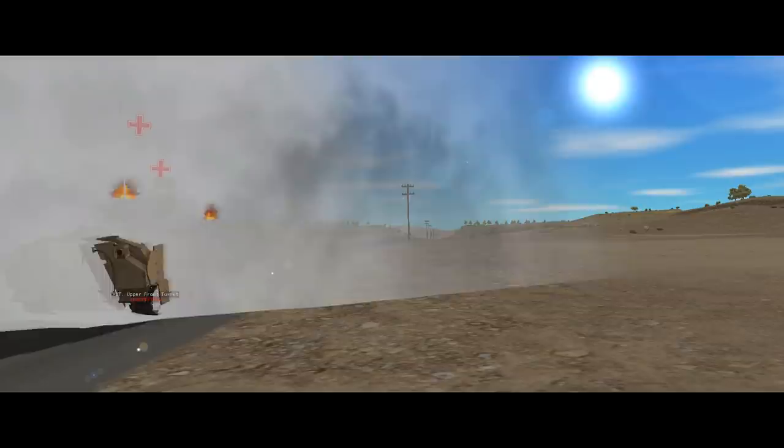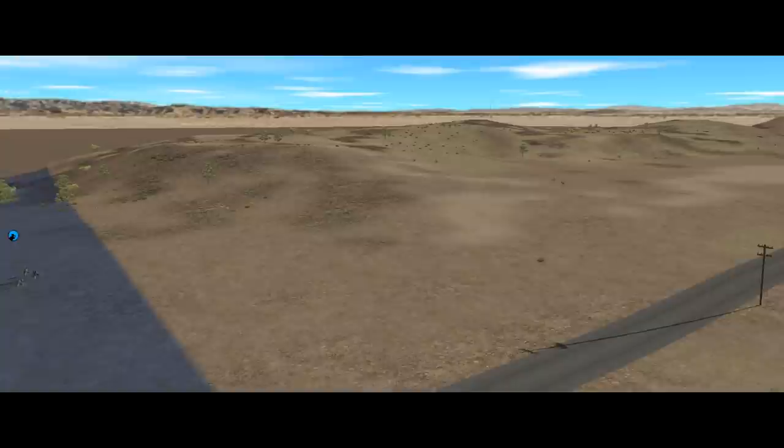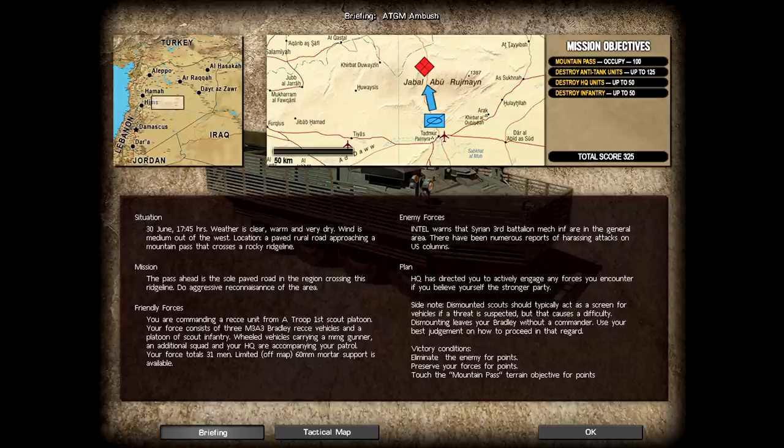Welcome back to Combat Mission Shock Force 2 where we're going to have a go at the ATGM ambush scenario and hopefully build on the firefight series in the Bradley unit guide a little bit. For this mission we have a non-standard US armoured cavalry scout platoon and our job is to do some aggressive reconnaissance up this road towards the mountains. This is the only paved road in the area so we can expect the enemy, who are apparently Syrian 3rd Battalion Mech infantry, to at least be watching it and given the title of the mission I think we can safely guess that they might have some anti-tank guided missiles.